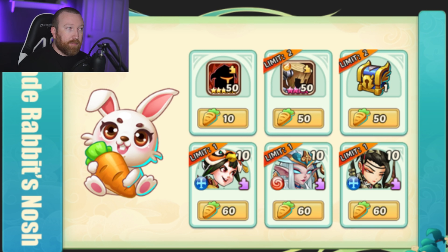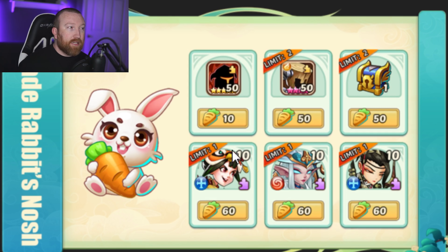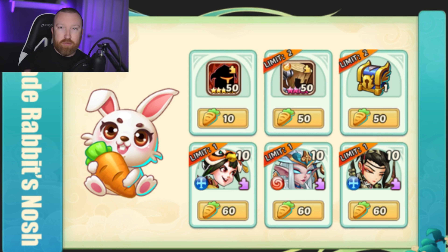That something else is the Jade Rabbit's Nosh. In this event you can convert 30 of these rose bouquets into one carrot. On average most people get around 2400 of the campaign loot, which turns out to be about 80 of this resource. That means you could snag a hero selection chest, grab a nine-star puppet with a limit of two. You can still get this for 50, plus some profit orbs if you need, or you can grab five-star shards to help complete the other event where you need to pull five stars.